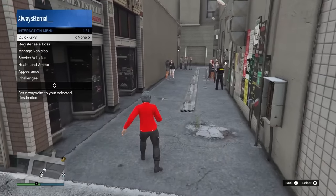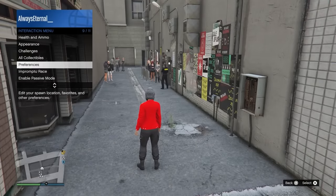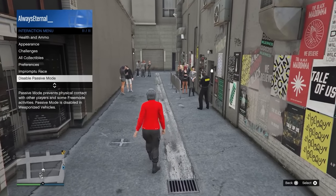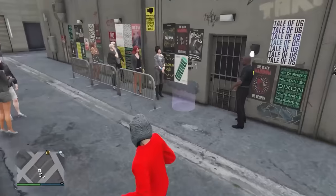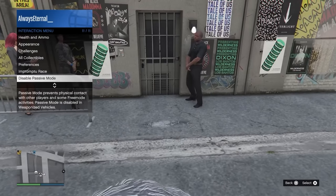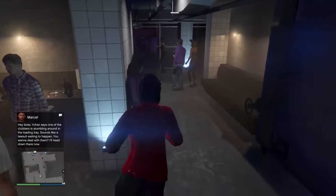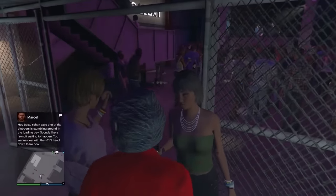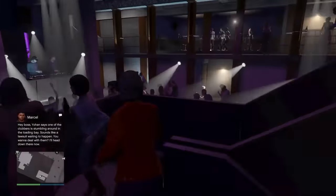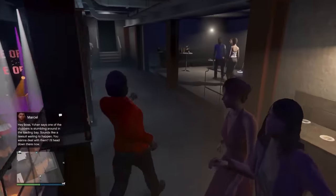If you're having trouble keeping your nightclub popularity up, one of the best things you can do is kick out a troublemaker from your club. But these can be kind of difficult to get to spawn. What you can do is go outside of your nightclub, enter passive mode, and then walk back into the nightclub — that's going to spawn an eject troublemaker mission. Walk over to the blue dot, kick them out, and your nightclub popularity will go up. Just keep in mind it does have a cooldown now, so you can't spam it, but you can still do it every once in a while.